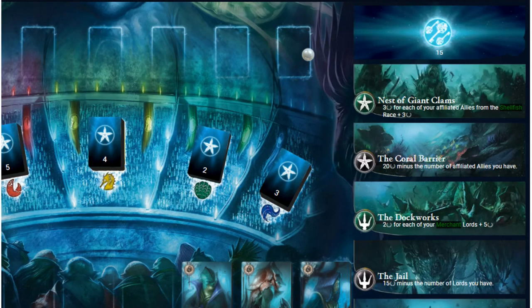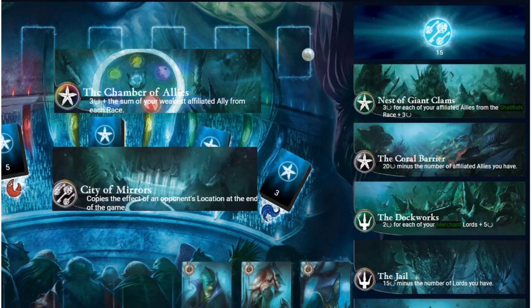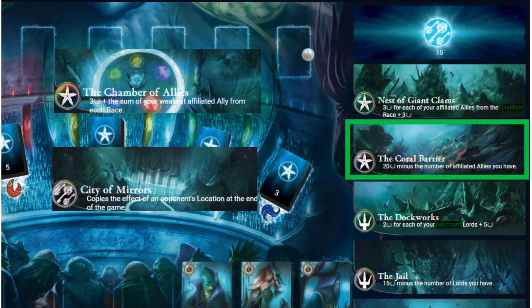Not much needs to be said about locations. They all score points dependent on your setup so the best ones will change from game to game. When choosing a location, if there are none you like available always draw four — there's no reason to not give yourself the biggest choice possible. The chamber of allies is considered one of the strongest locations for any setup, provided you haven't affiliated poorly so far. The city of mirrors is safe in games with a high player count, as it's likely by the end there will be a nice location to copy. Otherwise just pick the best available; anything over 10 points is a decent return.